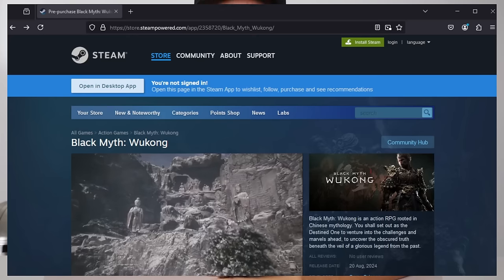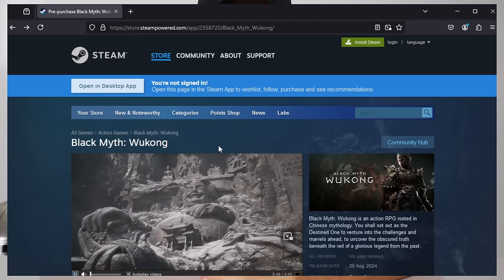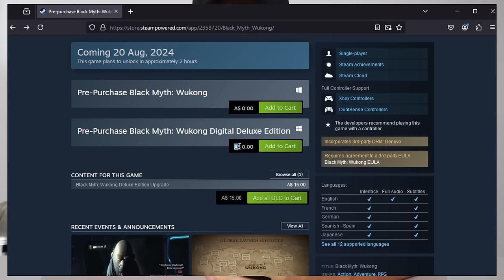What's going on YouTube? In today's video, I'm going to show you guys how to get the new game Black Myth Wukong completely for free. This is going to be available for free on Steam, PlayStation, and Xbox. I'm going to show you exactly how to get this here today. It's going to be completely for free.